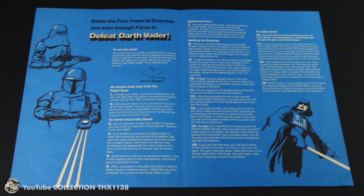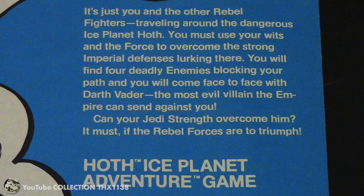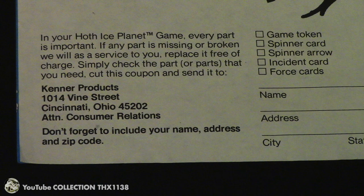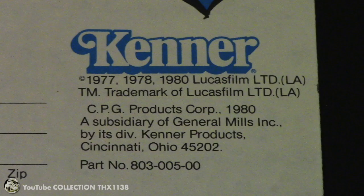They have decent illustrations — they are not terribly exciting but they work well. On the back they add more flavor text for the game; it is well written but it is filler. On the bottom you can get free replacement parts, and finally the classic Kenner logo along with copyright and trademark information.